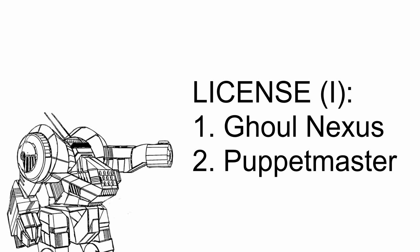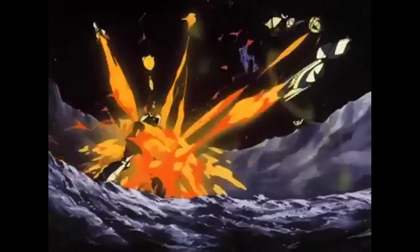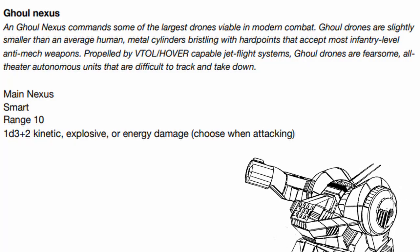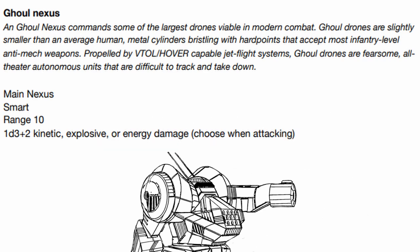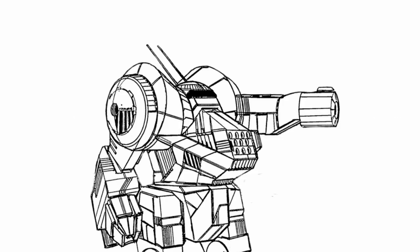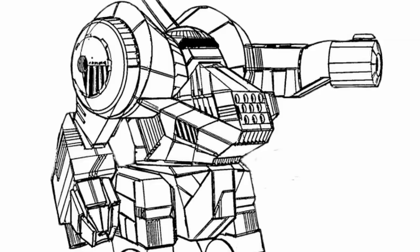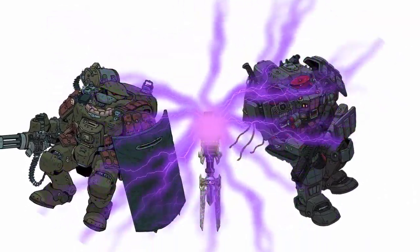For the rest of the license, you get Ghoul Nexus and Puppet Master in the first section. Ghoul Nexus is a flexible main Nexus weapon that can switch damage type on the go. Sadly, that doesn't include burn or heat damage, but it still has decent range. Puppet Master is a quick tech upgrade that gives you 2 additional quick tech actions. First, Guide the Flock, which allows you to move all drones within your sensor range 4 spaces in any direction, whether they're yours or enemies'. Second, Electro Pulse, which makes every single deployable or drone within your sensor range — including the enemies' — send out an electric pulse, dealing 1d6 AP energy damage or half upon a successful agility save to all characters of your choice close to those deployables and drones besides you.